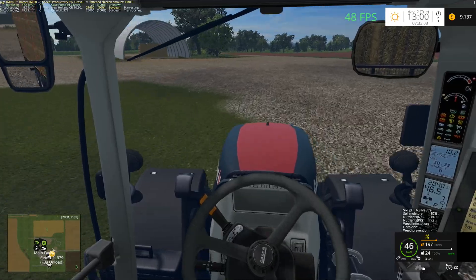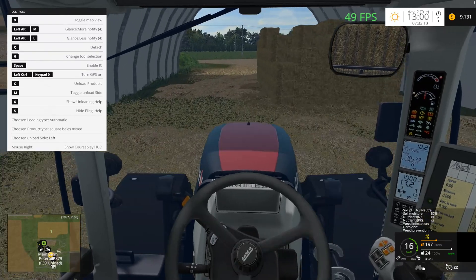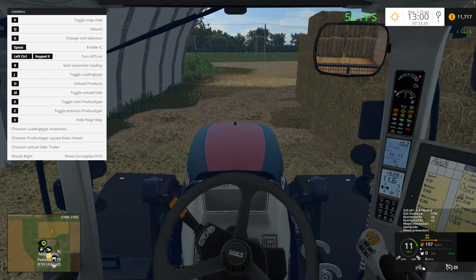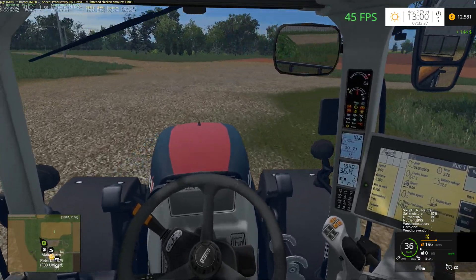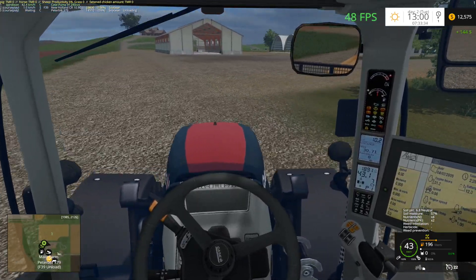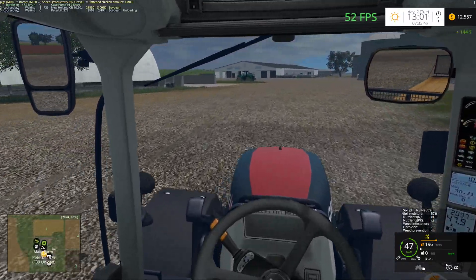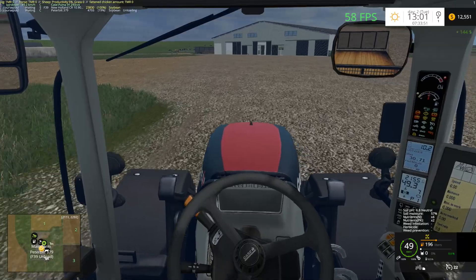So we're gonna sell these bales of straw because we don't need this much straw. What we're gonna do is unload it onto the trailer and just drive through this area. That's all you need to do — that's the bale sale area. I didn't change that, I just left it the same way. Made three grand from those bales, which is pretty good.